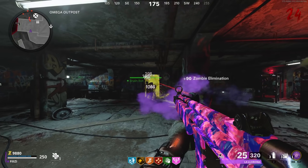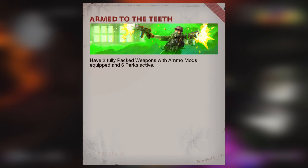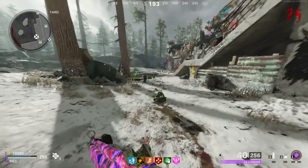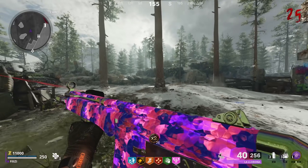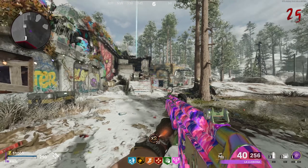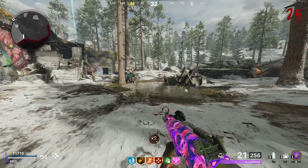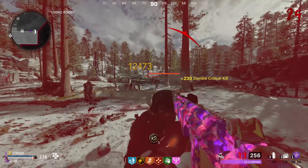The first challenge I recommend completing is called Armed to the Teeth. It requires you to have 2 fully Pack-a-Punched weapons with ammo mods equipped and 6 perks active. Hop into a normal game of Zombies using 2 non-wonder weapons — for example a shotgun and an AR — and progressively get through the rounds, pack-a-punch them to level 3, equip ammo mods, and grab 6 perks. You do not need gold rarity.